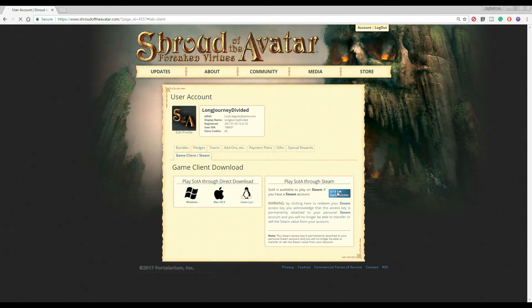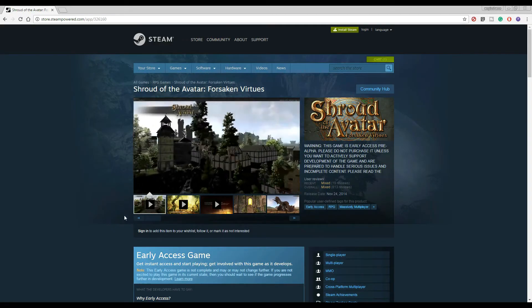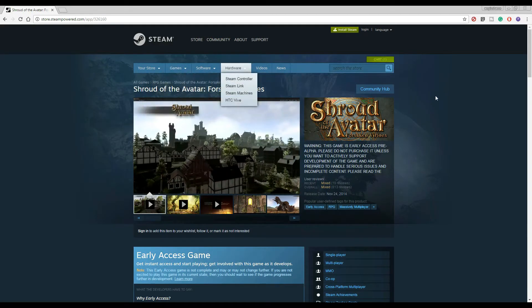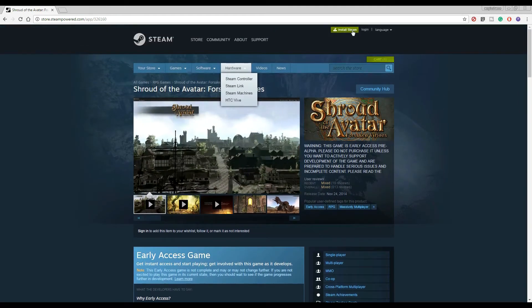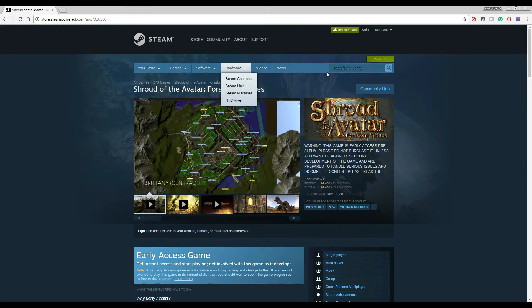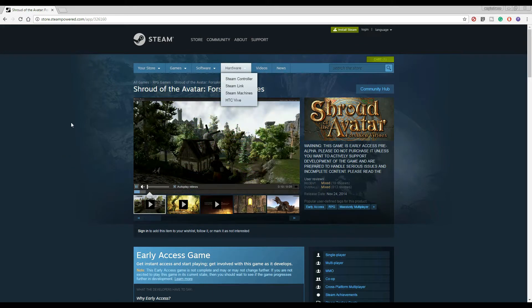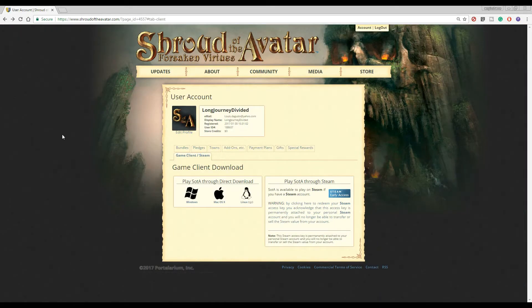When you click on this, it'll bring you to the Shroud of the Avatar Steam page. Log in up top into your Steam account, and then it'll ask you if you'd like to link your account. Note that if you do link your accounts, they cannot be unlinked for any reason, so do be careful with that. And that's how you link your account.